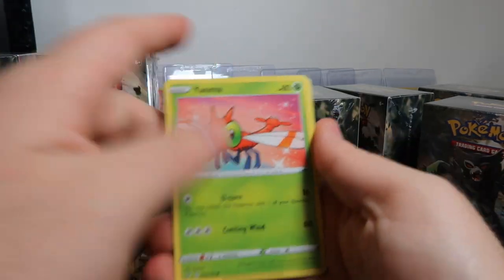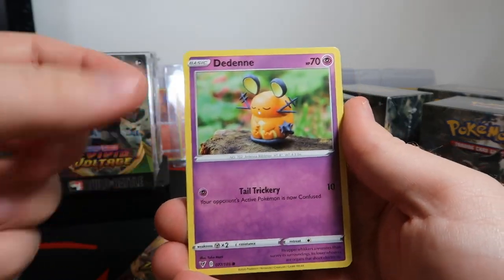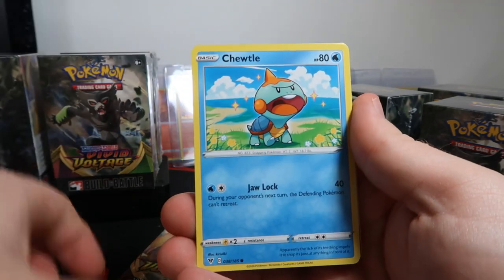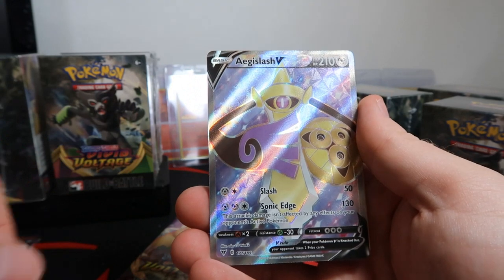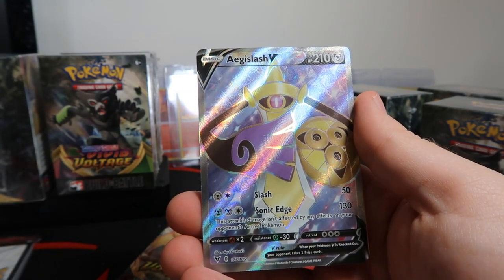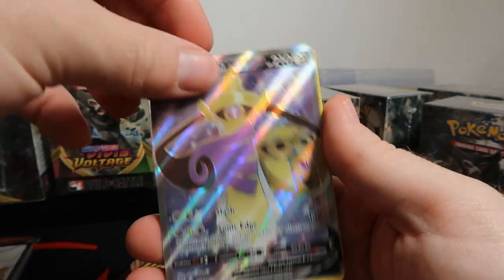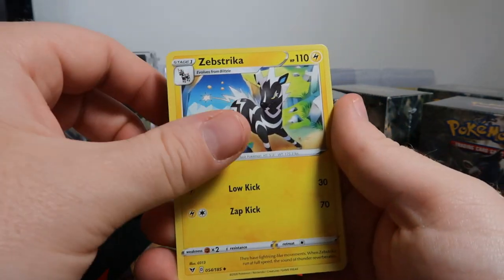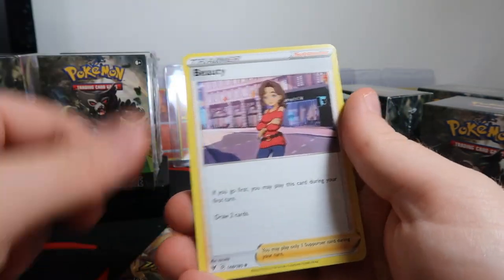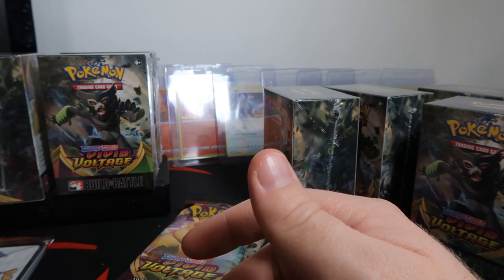Trying to hit those Amazing Rares — and if you're not familiar, the Amazing Rare takes the spot of the reverse holo. Dedenne — can't wait for that in Shiny Vault. Picky Peck, Chewtle, a reverse Duraludon — that's a holo rare — and then there's an Aegislash V, which is basically sword and shield, and I don't like it. Don't like it. Zeraora, Dusclops, and Beautifly. I'm just not big on Pokémon that just look like objects — it's literally a sword and a shield.